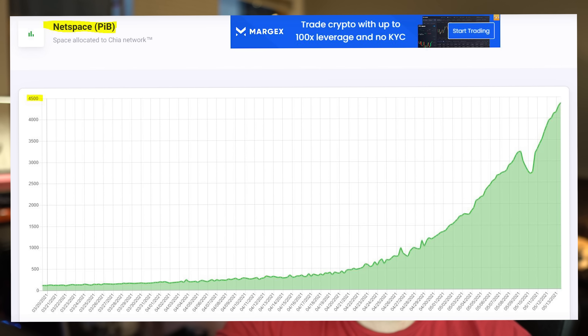While pools will help, they will also increase net space. So if you have to wait 50 days to fill 100 terabytes and then net space is doubling every week like it is, then on May 17th when you decide to join a pool, now you have to re-plot and wait another 50 days to fill your drives. You could be waiting 2 to 3 months unless you have multiple systems capable of decent plotting performance.